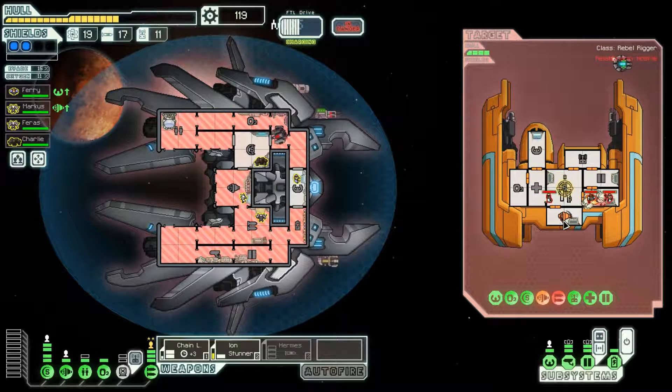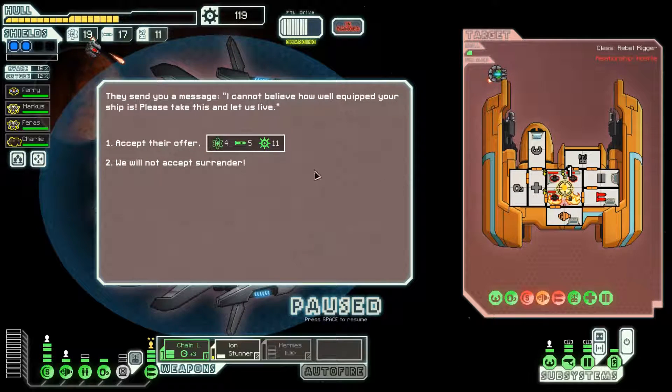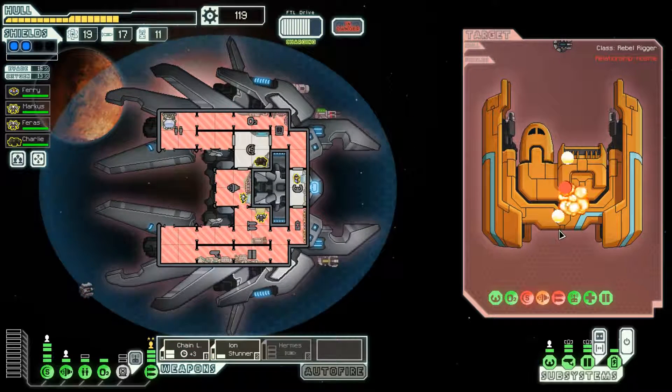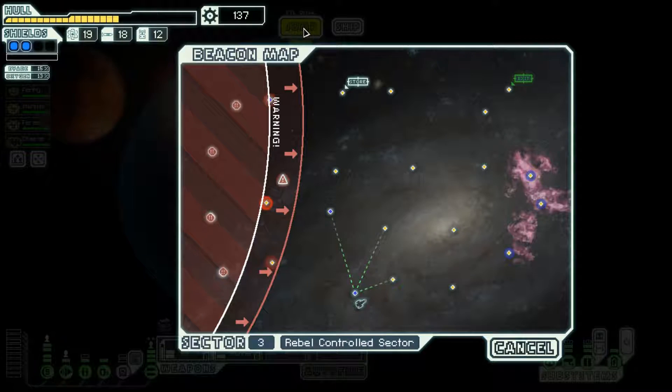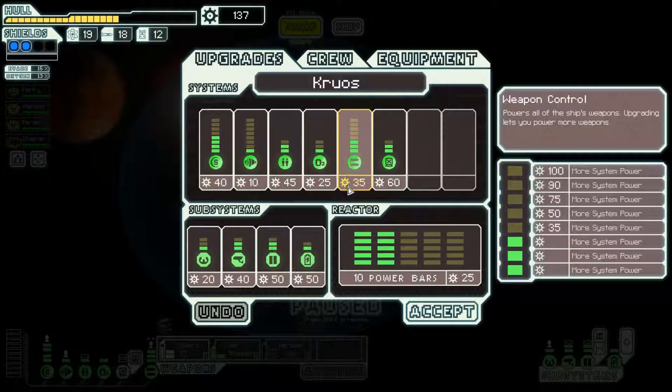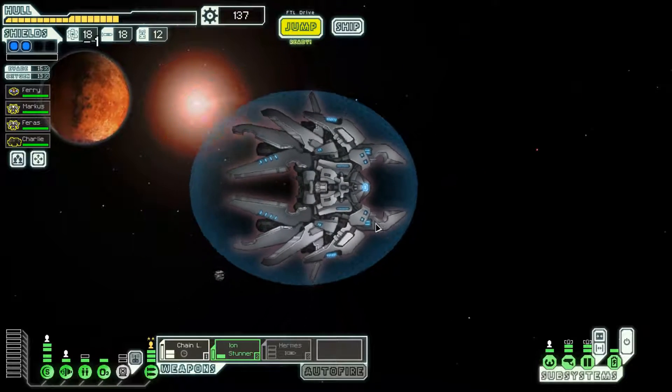Let's just damage their ship - hit their engines, shields, weapons, keep their stuff offline. Started another fire in the shield room, which is nice. Stunning them in a second with this ion stunner shot. They're offering a surrender; I'm not going to accept it. I accepted the last one with eight missiles - let's just kill these guys instead. And they're dead. Stunning them in the room with the fire is awesome. Pick up 18 scrap, not bad. Still need a little bit more scrap before I can get the Hermes missile online.